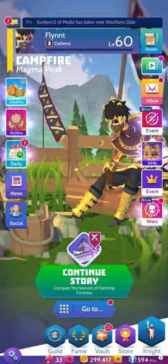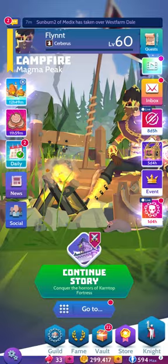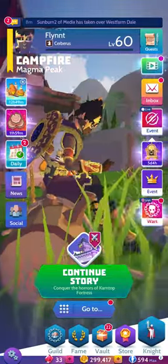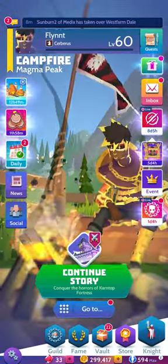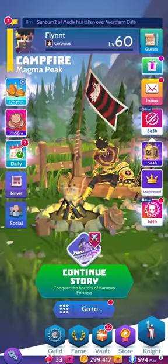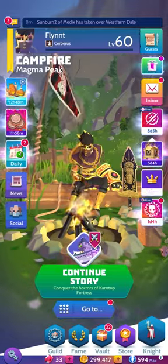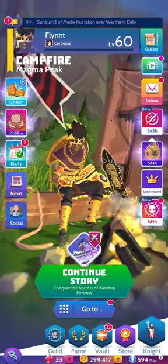And that about wraps us up. We talked about towers and fortresses being our top priorities, the various other types of nodes, orders, defenders, and stacking your resources instead of spreading yourself too thin. These are the basic ideas that have led me, my guild, and co-leaders to success. I hope this helped shed some light on how guild wars work. Feel free to share this if it helped, and best of luck to you and your guild — may the best one win.